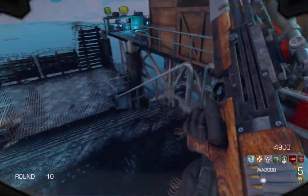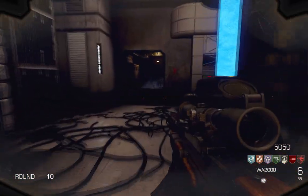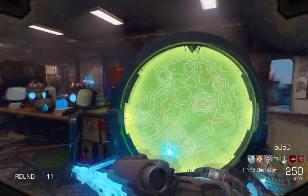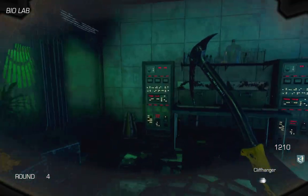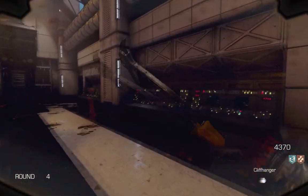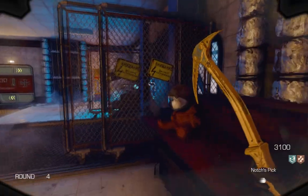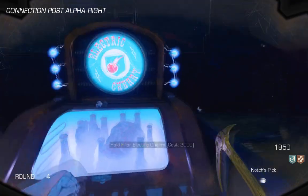At round 10 you're gonna start hearing phones ringing — just find these phones, press F on them and you'll get another free perk. Three free perk Easter Eggs in the same map is really insane, you guys should definitely do them. After activating power you can also do the song Easter Egg: find the 3 little teddy bears and press F on them — I'm showing the locations right now. If you're a streamer or YouTuber and don't want a copyright claim, don't do it because this song is copyrighted. But if you're playing vanilla without streaming, you should definitely do it.